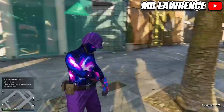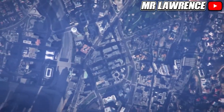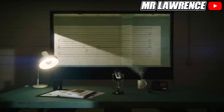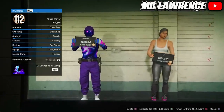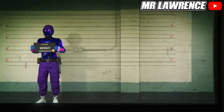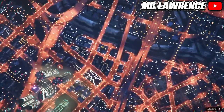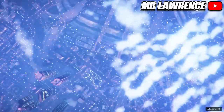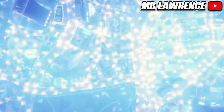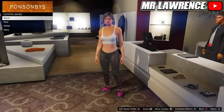When you are in online, open your pause menu, go to online and swap character. Now select your female character. If you get this alert, decline it. When you are in online, go to the clothing store then to the outfit section.